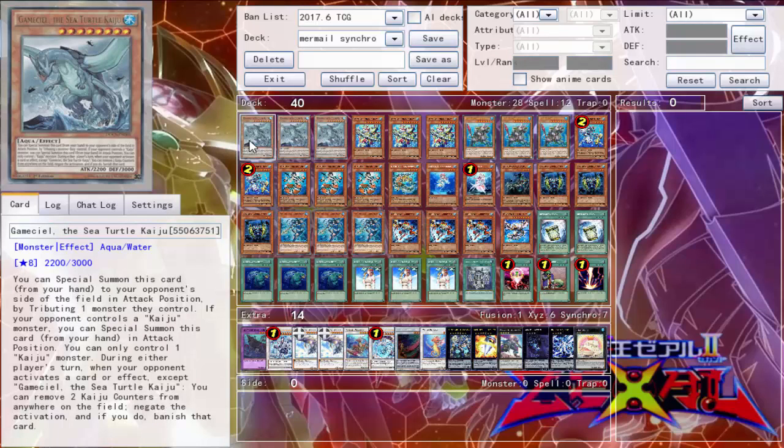You could technically side deck this card if you wanted to. I haven't — I'm main decking it right now mainly for the fact that I wanted main deck answers for things like Masterpiece, Crystal Wing Synchro Dragon, and anything else that just can't be immediately destroyed by card effects or in battle. So I went with three copies of Gamma Seal because it synergizes really well with the rest of the deck, being a water attribute.